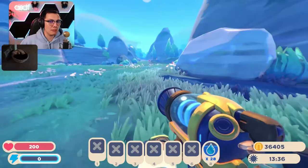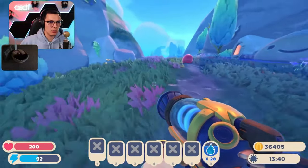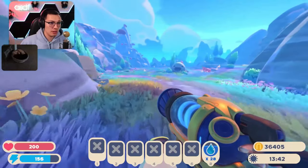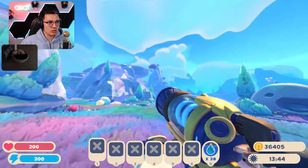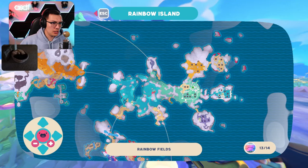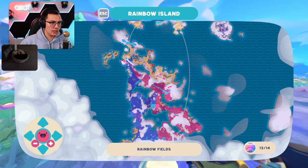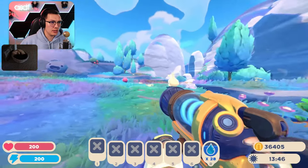It probably wouldn't be a bad idea to make a Market Link and bring it with us just everywhere. Those are just falling out of the sky like daisies. I want to go to the far side, so we'll go this way.